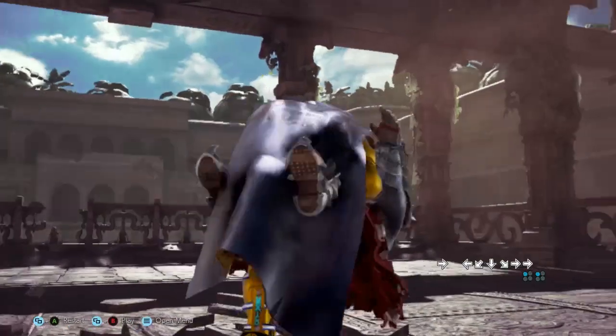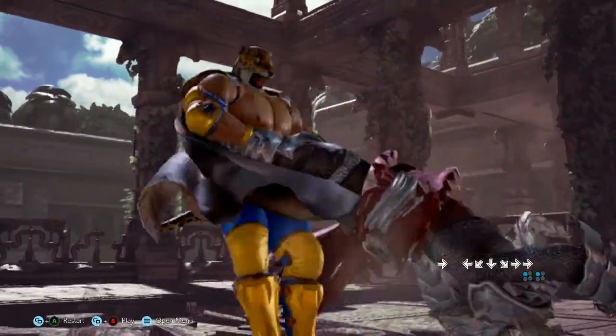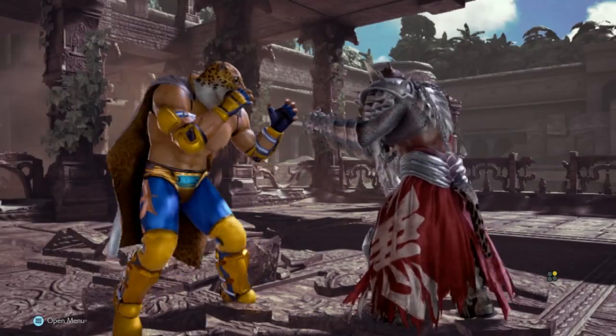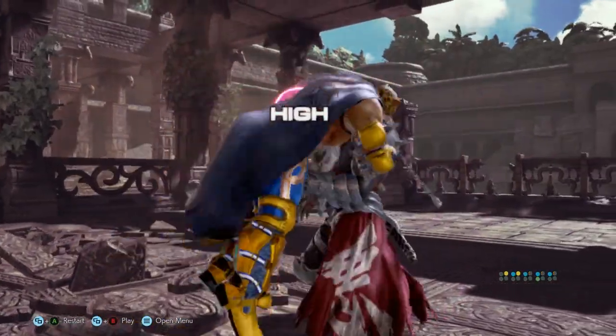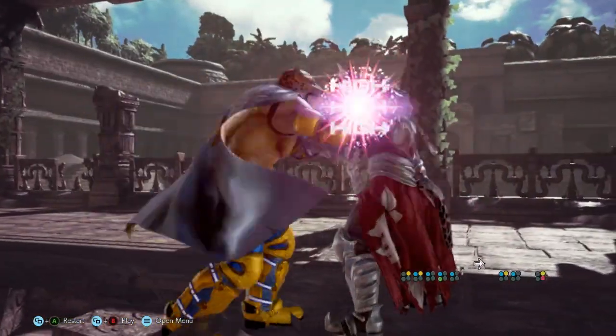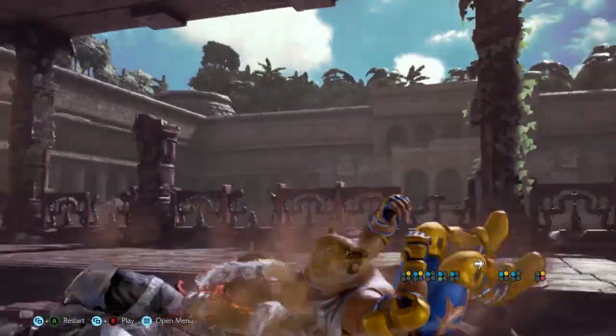While the startup animation for a throw generally provides a tell for how to break it, throws such as King's and Armor King's Giant Swing, or the starts to their chain grabs, visually look like a different break than they actually are. A throw performed while your character is backturned will not have a visual tell on how to break it.